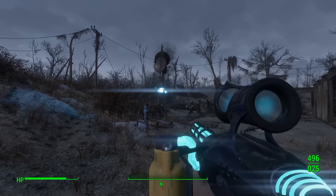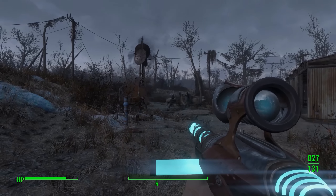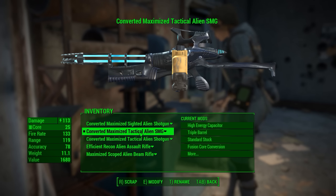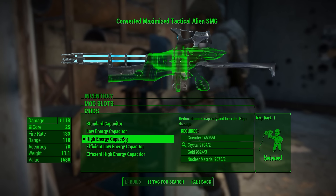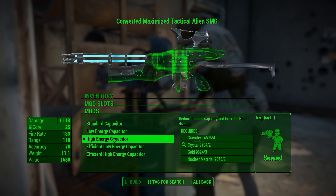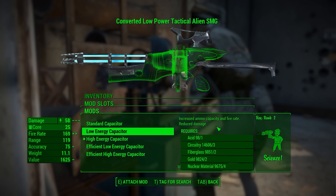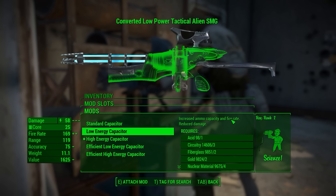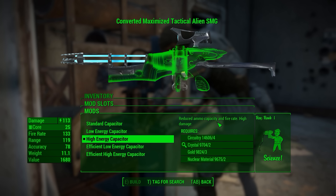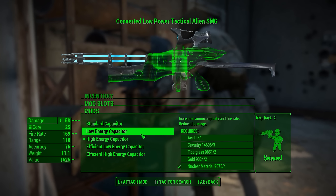Let's get into the weapons workbench, because that's where this thing is really going to shine. First and foremost, you do have the capacitor, which is going to be like the receiver on other mods. Basically what this does is give you a tradeoff: you could either have low damage and high magazine capacity and high fire rate, or high damage with low magazine capacity and low fire rate. I really don't like this tradeoff because it just doesn't feel well balanced - that's a theme we'll see.